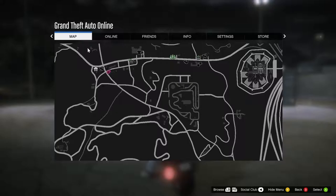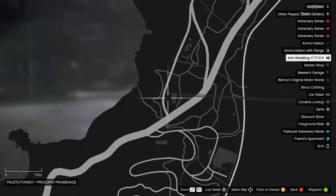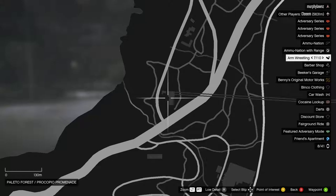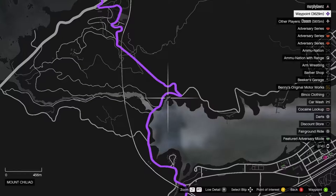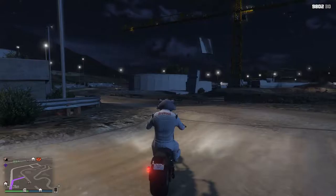The third challenge will be a cross-country race from this area all the way to the bottom of the gondola that goes up Mount Chiliad. There's the start of the gondola — it's going to be a decent length race with multiple roads and directions you can take to get there, so it should be quite interesting.